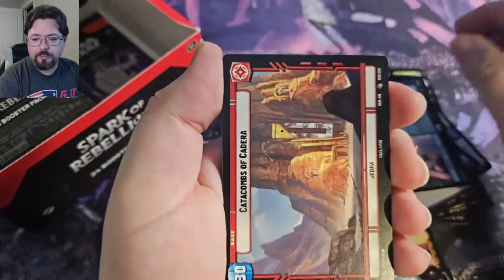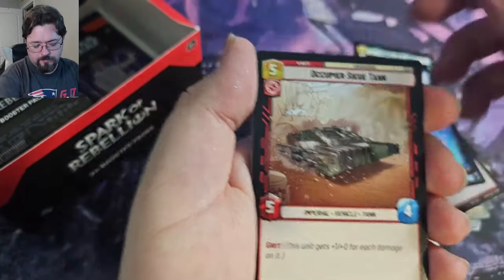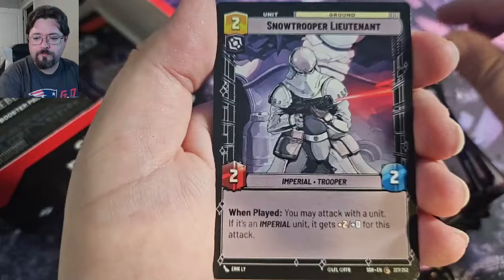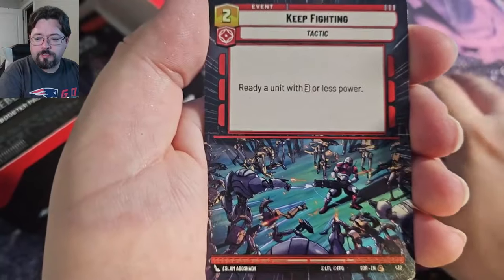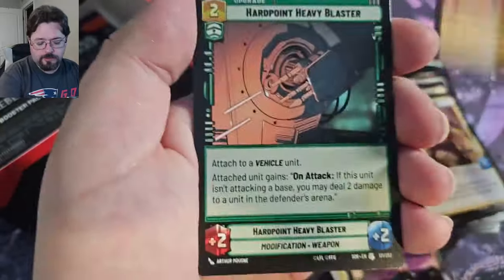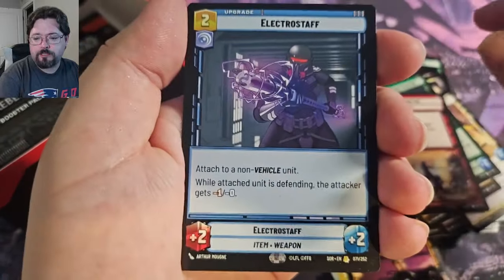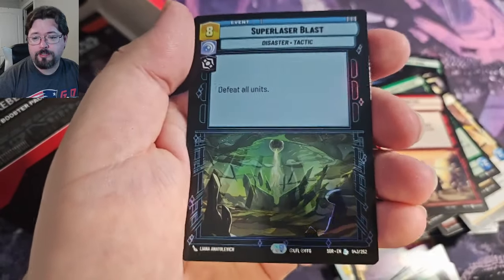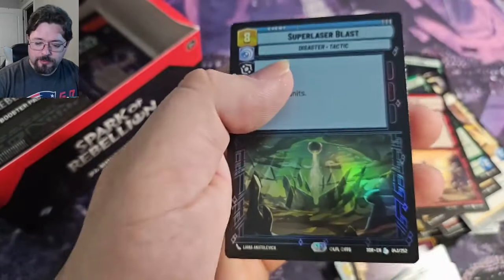Director Krennic, Catacombs of Kadera. Keep Fighting Hyperspace. Bosk — love Bosk. And we've got Electro Staff Rare, and a Foil Legendary: Super Laser Blast. Awesome.